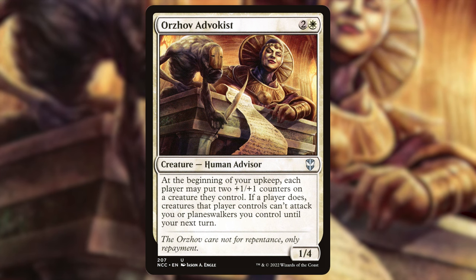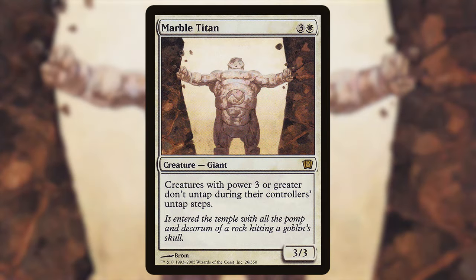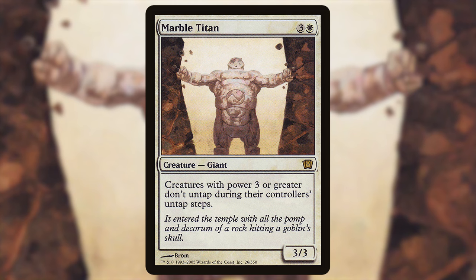We have some power three or greater hate. Where else are you going to play this card except a deck like this — Marble Titan: three and a white, 3/3 giant. Creatures with power three or greater don't untap during their controllers' untap steps. This completely shuts down all your opponents' creatures with power three or greater. It is a creature so it's easily removed — it's not like an enchantment that some decks can't deal with — so I don't think it's too oppressive.